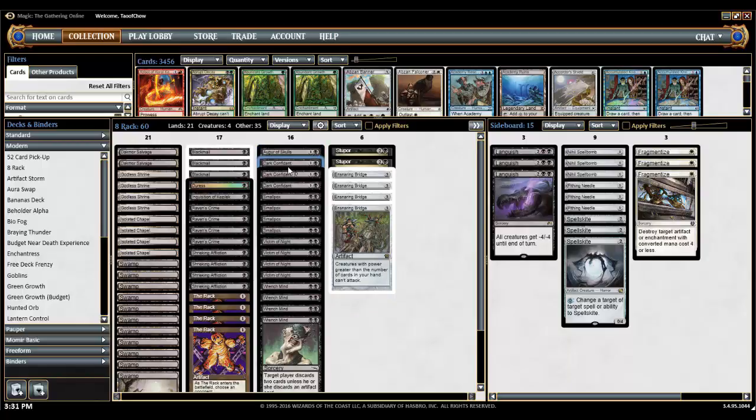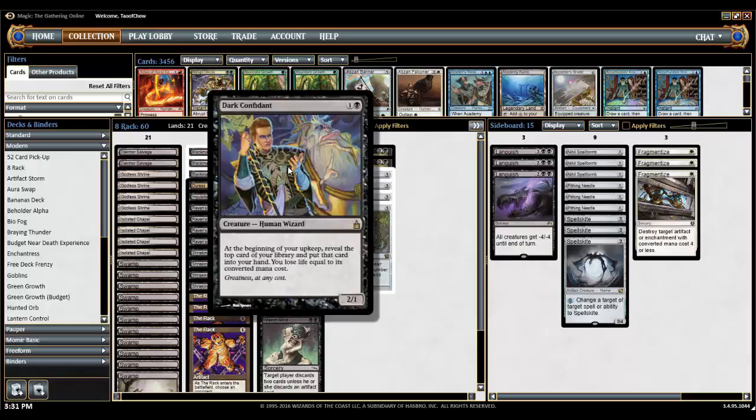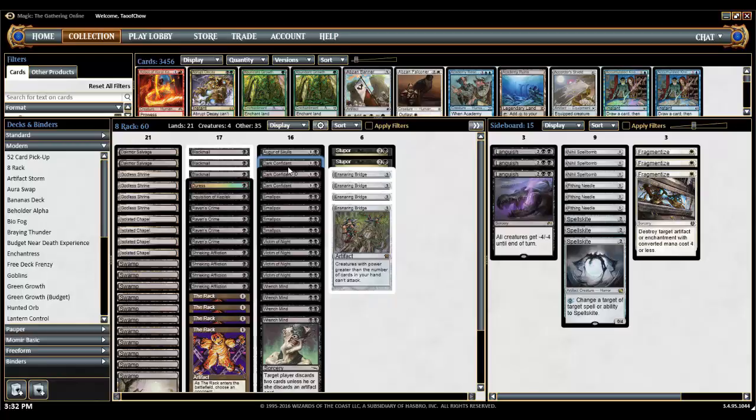I also have Dark Confidant here, from my Torpor Orb deck. At the beginning of your upkeep, reveal the top card of your library, put that card into your hand, and you lose life equal to its converted mana cost. One of the things in this deck is that we don't want to run out of gas. If our opponent keeps drawing cards and we run out of discard cards, things get very difficult. Dark Confidant helps us keep drawing cards so we can just keep discarding our opponent and keep them empty-handed for the win.